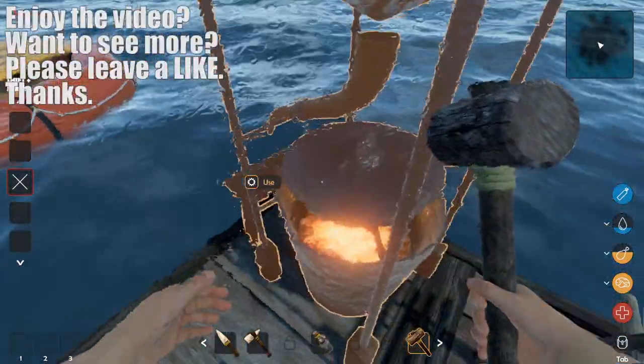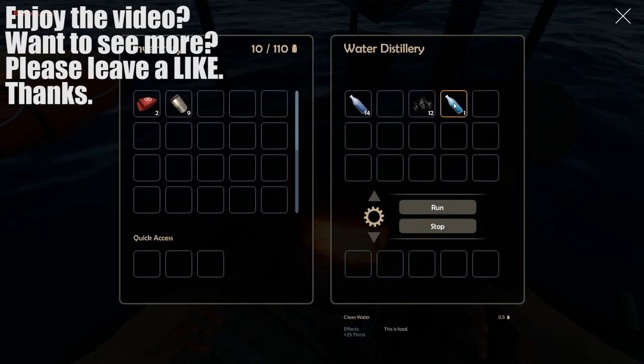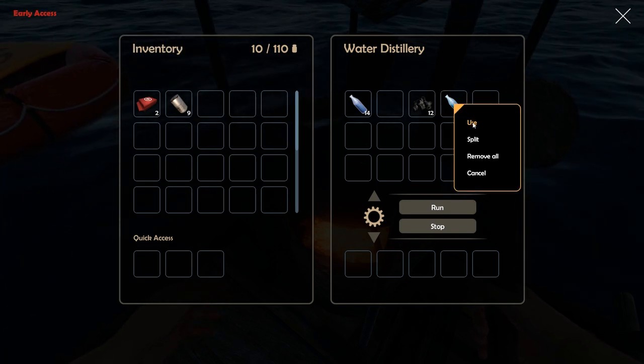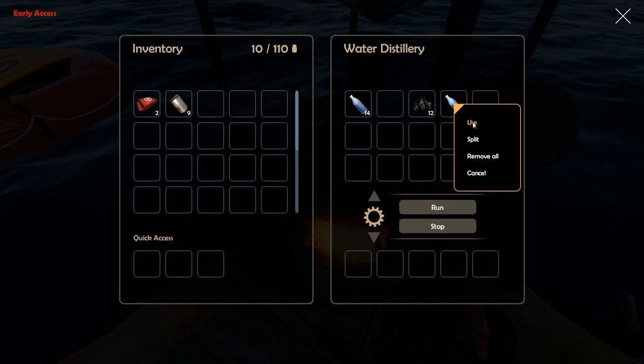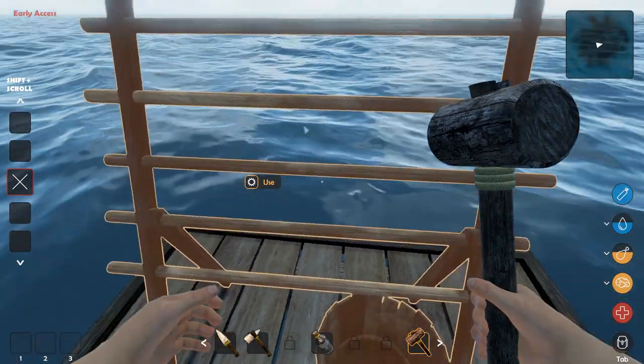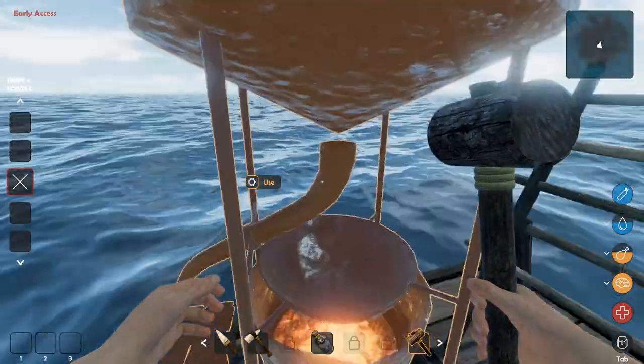We should have that extra water in here — let me take a look. There we go, one more thing of water. So I think you should use six sticks, don't use five — I think I wasted a stick by using five. Our food and water is looking pretty good.